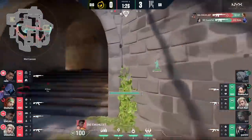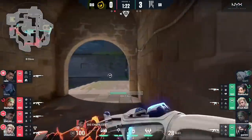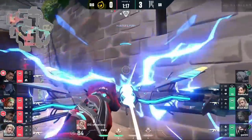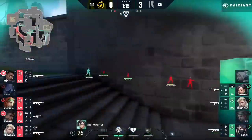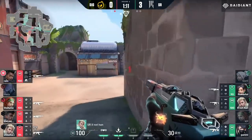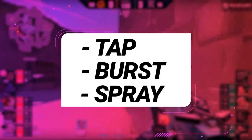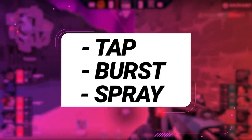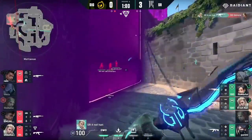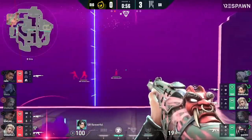A common mistake we see players making in Valorant is not using proper shooting technique in game. Most players think they can just hold mouse 1 whenever they see an enemy and get a kill before they run out of bullets. Different scenarios call for different techniques. The 3 different shooting techniques are tapping, bursting, and spraying. We're going to keep things crystal clear on when you should use each technique so you can drastically advance your skills.